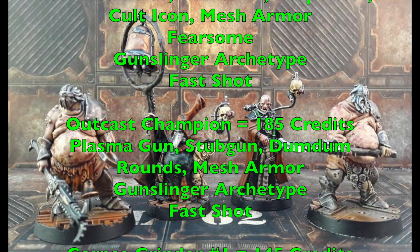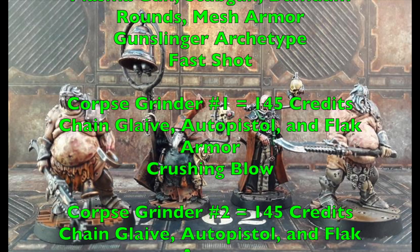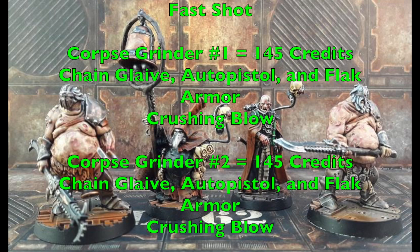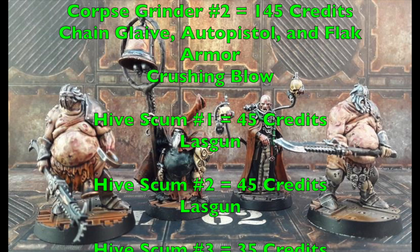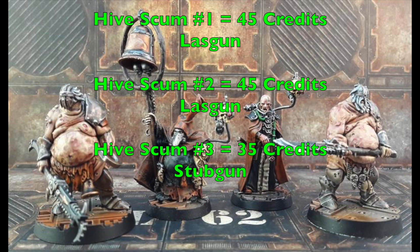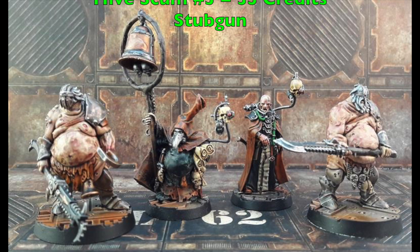The outcast champion costs 185cr with a plasma gun, stub gun with dum-dum rounds, and mesh armor — also with the Gunslinger archetype and Fast Shot. Combined with the Pale Consort's Overseer, this fighter can shoot four times with a rapid-fire plasma gun, which is an incredibly powerful combination. Corpse Grinders 1 and 2 cost 145cr each with chain glaives, flak armor, auto pistols purchased for them, and the Crushing Blow skill. Hive Scum 1 and 2 cost 45cr each with lasguns for suppression fire. Hive Scum 3 costs 35cr with just a stub gun as a bullet magnet to draw fire away from the rest of the gang.